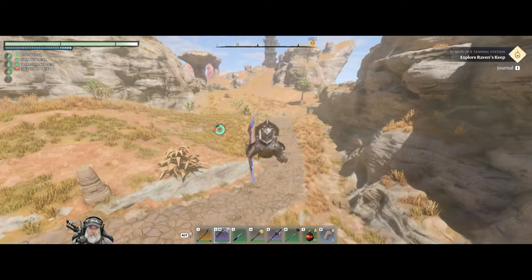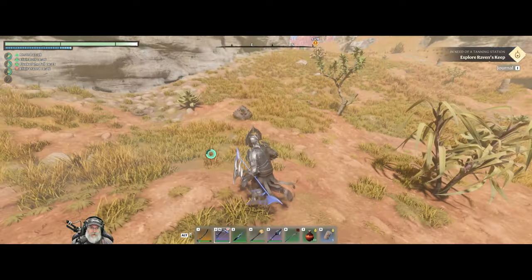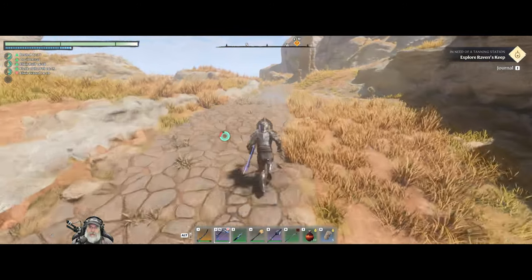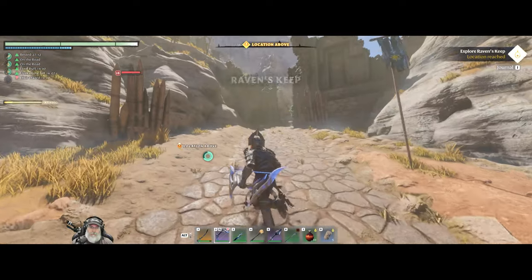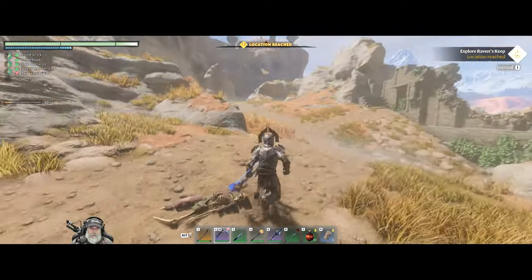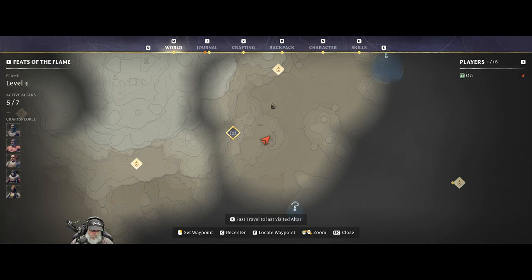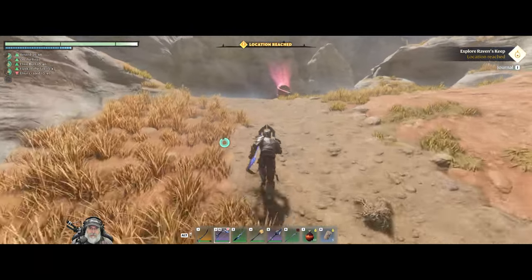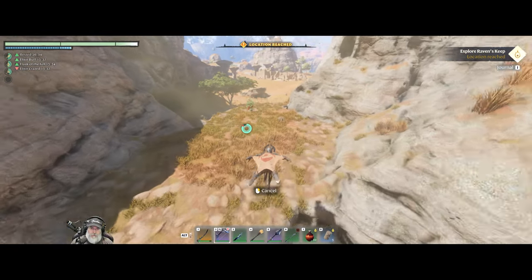He's buried in the dirt. So this is the land of the Vuca — seems to be a lot of them around. There we go. Raven's Keep — okay. Location reached. So we just have to find it somewhere in this keep. Oh good, we've got a spawn point — that's always a good thing. Let's grab this.